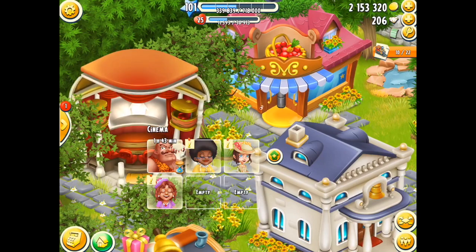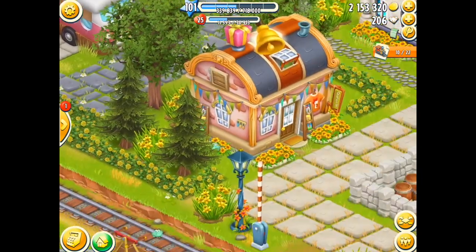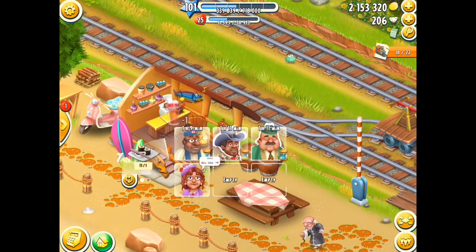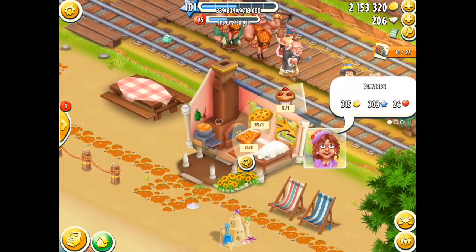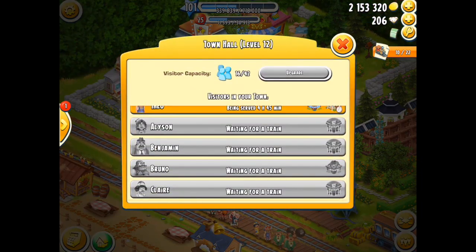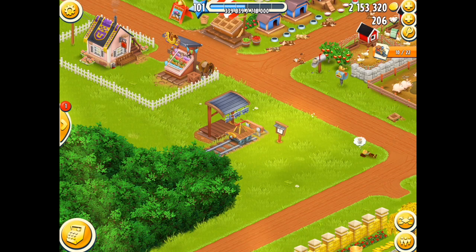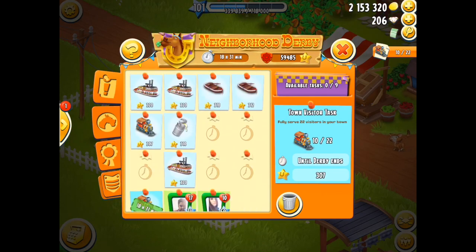With the new Derby trading system, it's going to make things so much easier. You know what you require from your visitors once they go to the building — you've got your board there. You can start requesting from within the actual neighbourhood as well, and get all of those products very quickly just by having them donated by another hoodie within your town group. New Derby tasks, the new trading system, products, and townies — it's a wonderful combination and I see a lot of potential with this.